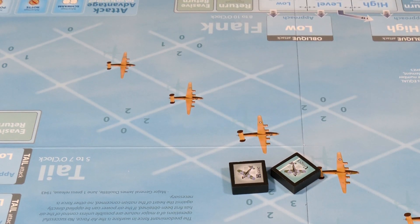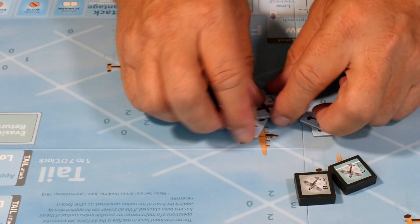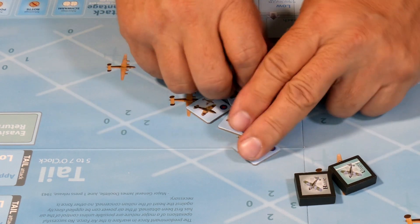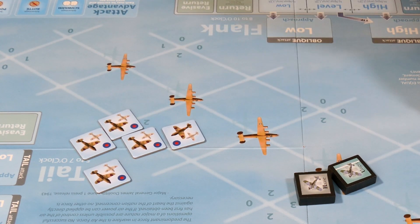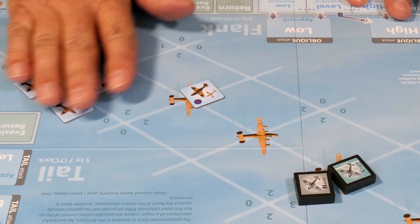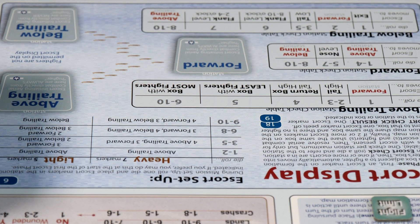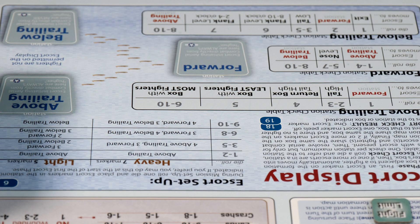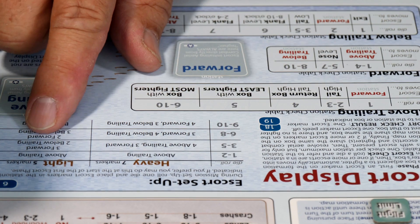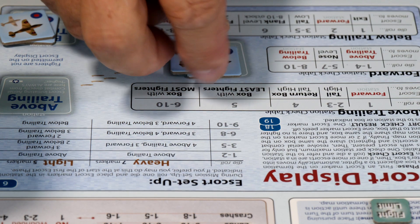We have seven Kitty Hawk tiles. We mix them up and draw five, putting two back. We set up the escort display and roll a four. Three to five with a light escort means three forward and two below trailing. So two go below trailing and three go forward. Escorts are set up and will be active until turn three.